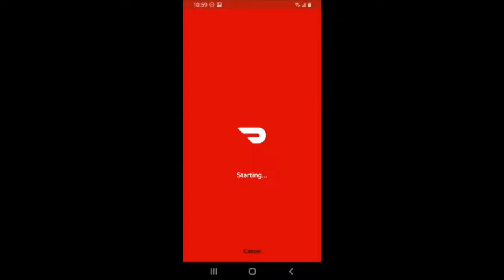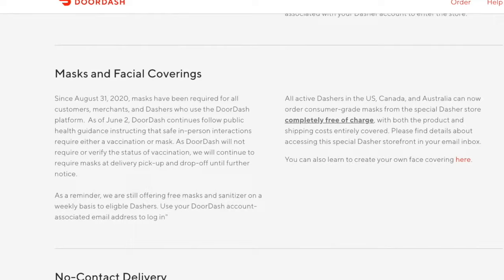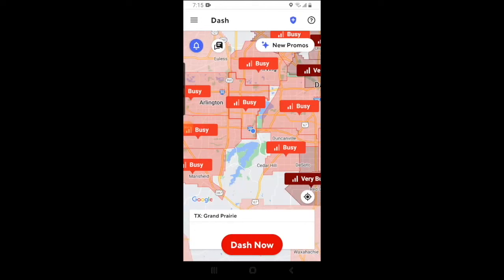You'll either have orientation online, or you may have one in a physical location in your market. DoorDash will let you know which one of these will be the case as you're signing up, but for the most part, most markets are going off of the online orientation model, although some markets do still use the physical location. As of August 31st, 2020, all dashers are required to wear a face mask due to the COVID pandemic, so you'll want to be aware of that when you start dashing.